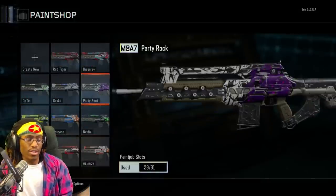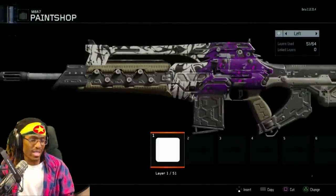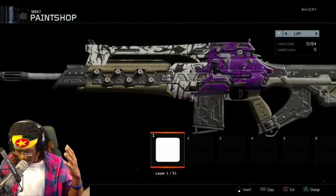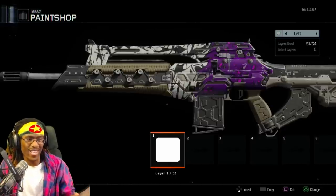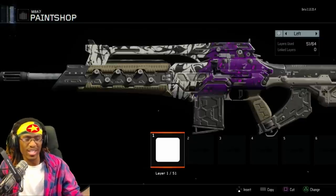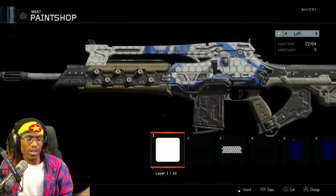Here's a Black Ops 2 camo recreated in Black Ops 3: Party Rock. This one is just hands down — look at it, it looks so good. I love using it in game, it looks awesome. This one is also from CSGO, it's called Gekko.